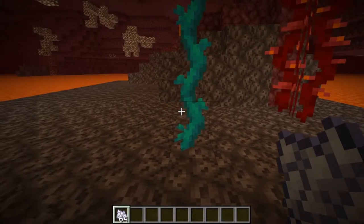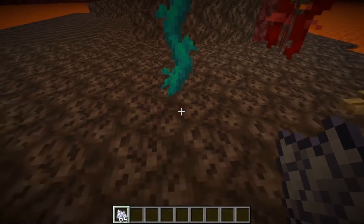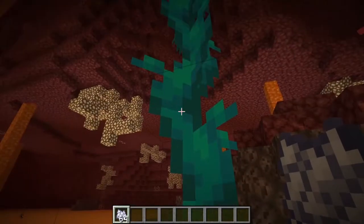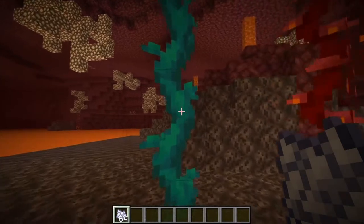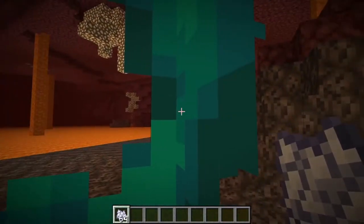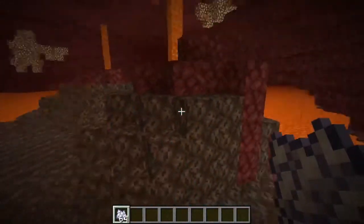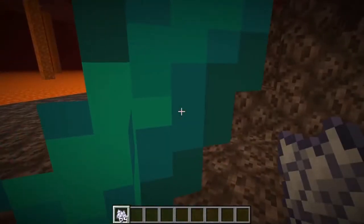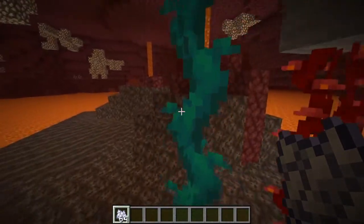I think it would be an actual addition if you could climb up these vines — that would be an actual reason to bone meal them. It would be pretty cool if you can climb up the vines by double-tapping space bar in survival, almost like when you can fly, but instead you just walk up to it and start climbing. The vines do make you go down a little slow, but it would still be awesome if you could climb up. Double-space climbing would be awesome.